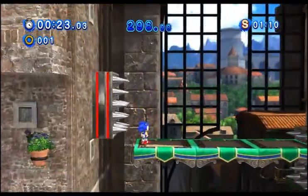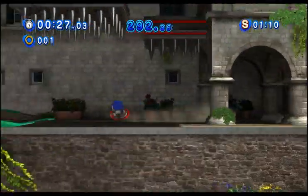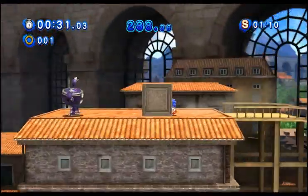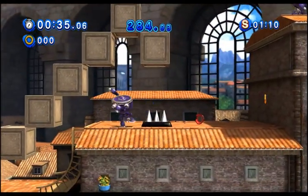So in this level, what we're really looking at to avoid: there's the spikes, there's the egg fighters, egg launchers, and the arrow cannons. There's only a couple of arrow cannons right at the end, but there's quite a lot of the egg fighters and egg launchers.